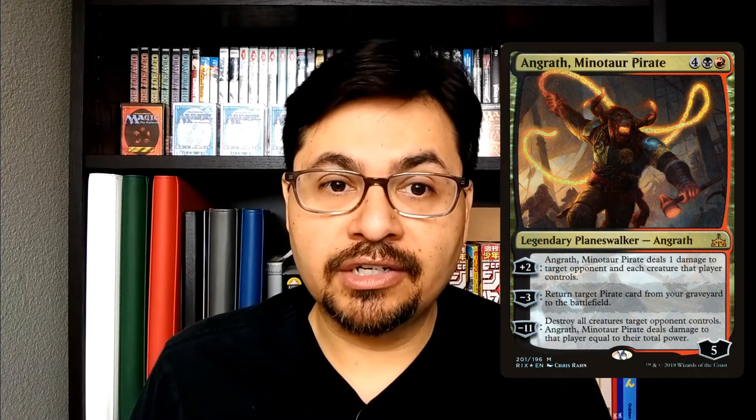Here's a fun, simple, straightforward planeswalker for your fun, simple, straightforward games of kitchen table magic. For four mana and black-red, you get a legendary planeswalker — Angrath. He comes in with five loyalty counters and has three abilities.